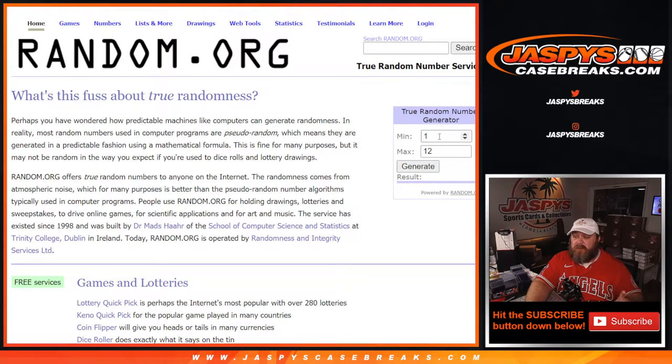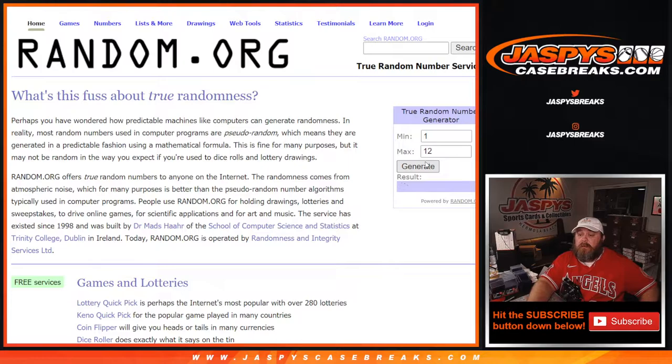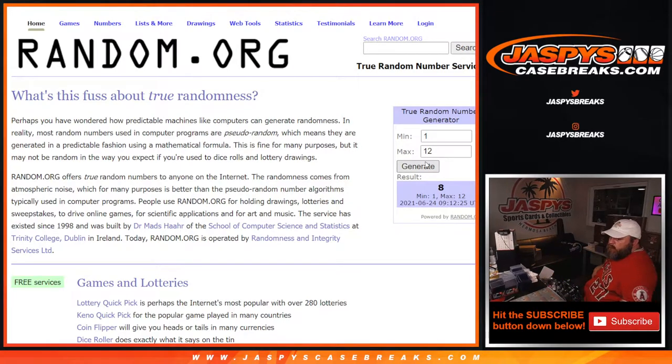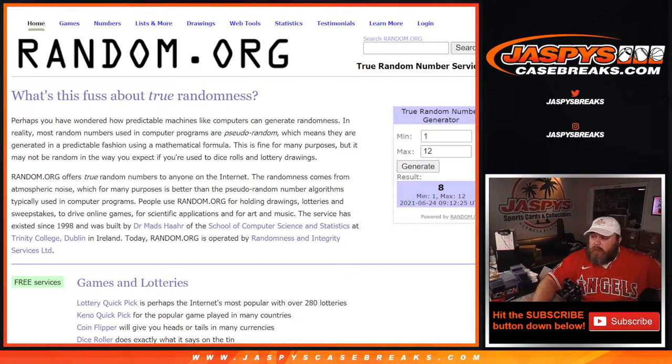So there are 12 boxes in the series. We have already done box 1 and box 10, so as long as we don't randomize 1 or 10 we're good. Box 1 — we've already done that, so we're going to regenerate. Box 8. Let me grab box 8 for us. And here is box 8. I'm going to pause the video, we'll process trades. See you guys in a minute.